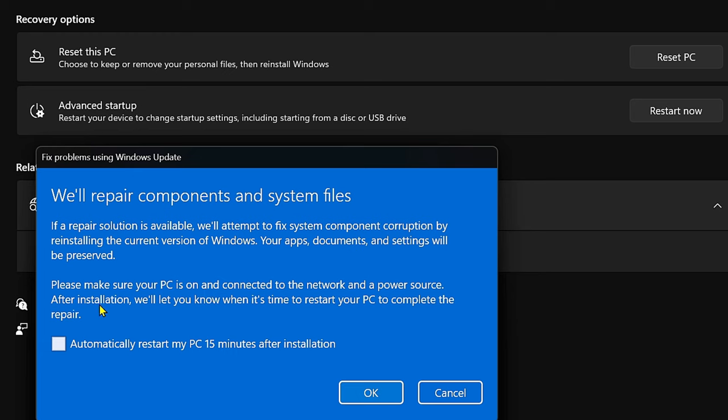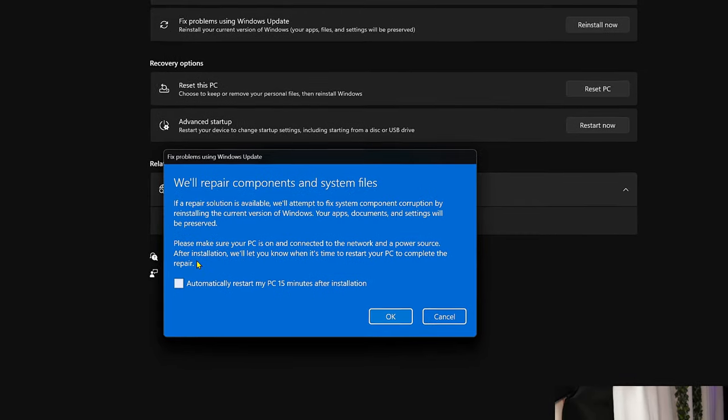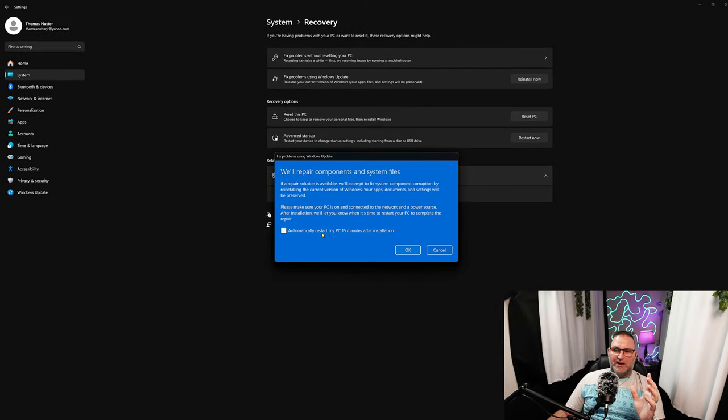Make sure your PC is on and connected to the internet and a power source. After installation it'll let you know when it's time to restart your PC to complete the repair - it says automatic restart 15 minutes after installation. Depending on your hardware: an entry-level computer will take about 20 to 30 minutes, a mid-range about 15 to 20 minutes, and a higher-end system like mine - a Core i9-13700K with an RTX 4090 and 32 gigs of RAM - takes roughly 10 to 15 minutes.